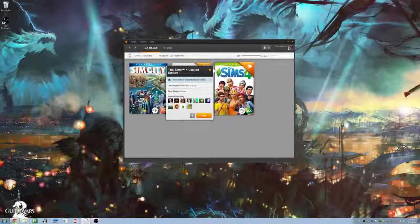But you actually want to play the game. So in order to do that, you need to close the game first. Then you open up Origin and locate your Sims — whatever edition you've got.